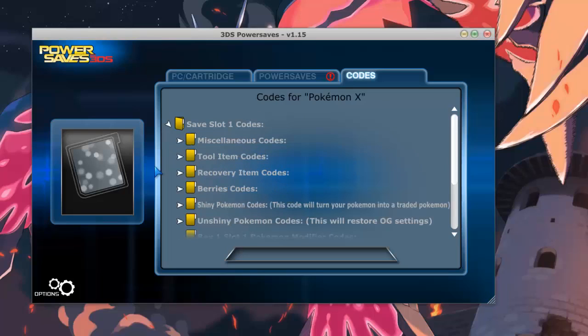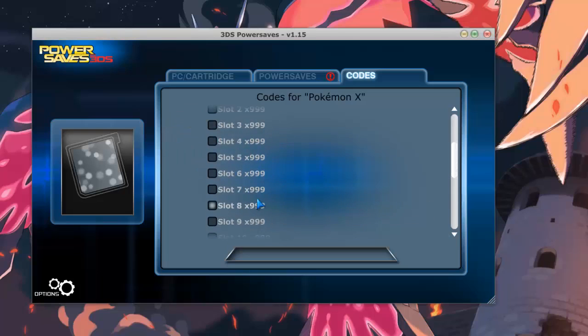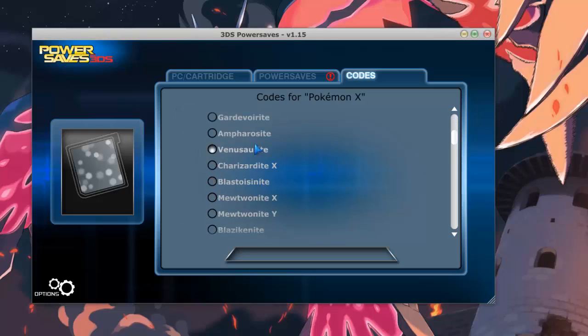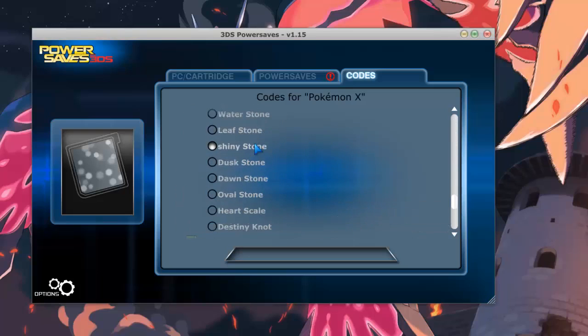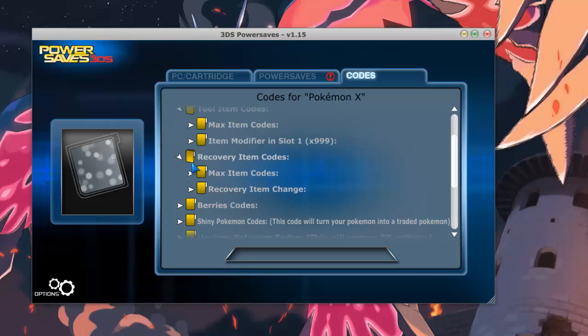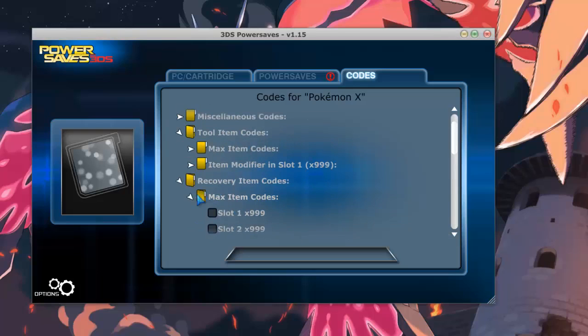Under Pokemon items you have max items slot 1 all the way down to slot 10. Under item modifiers you can get all your mega stones and all the stones and recovery items — max recovery, max items slot 1 to slot 10.